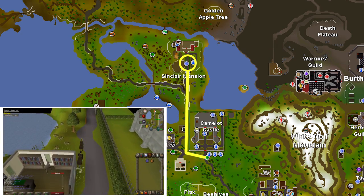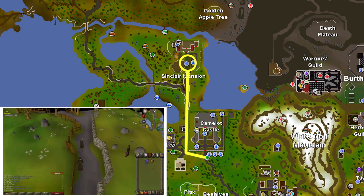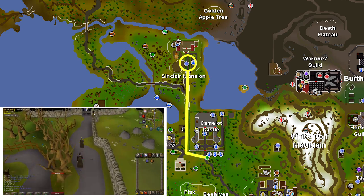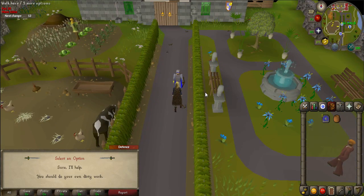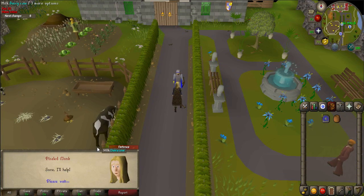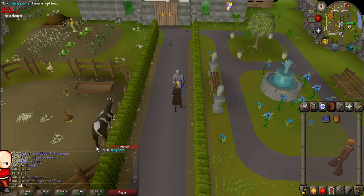Murder Mystery starts at the Sinclair Mansion. Teleport to Camelot and follow the map provided to the mansion, which is located north of Seers' Village in Camelot. Once there, talk to the guard to start the quest. He'll tell you that old man Sinclair was found dead in the mansion and it is up to you to find out who the murderer is.